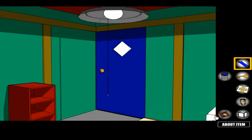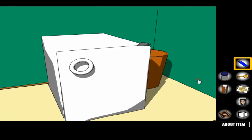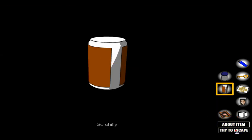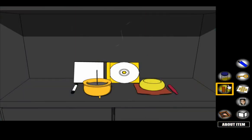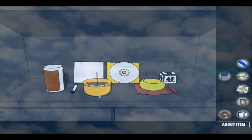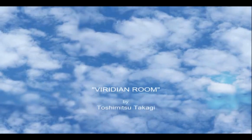We just need one more item — the beer. The diary foreshadows that the beer has to be 'very chilly.' Click 'about item' on the beer and check — if it says 'so chilly' you're good; if not, leave it in the refrigerator for five minutes and try again. Use the beer here, click, and there's weird music — watch the skeleton. You brought the little skeleton dude to life and then magically float up into the air. The end!